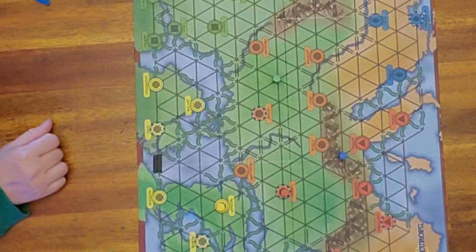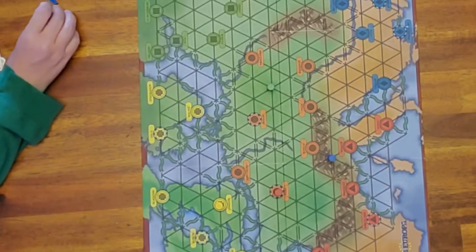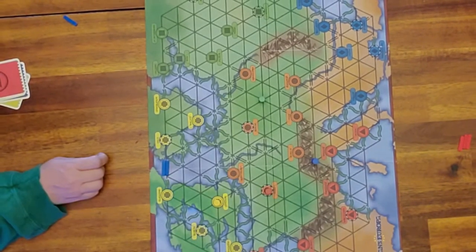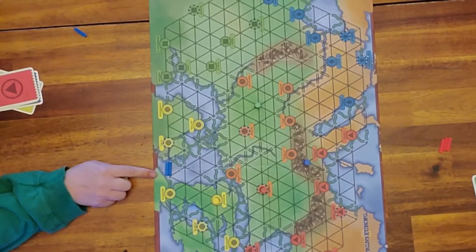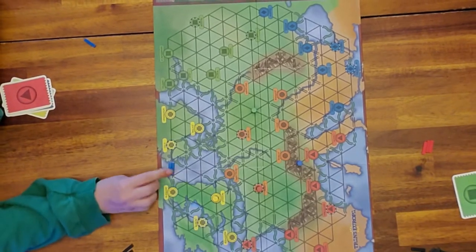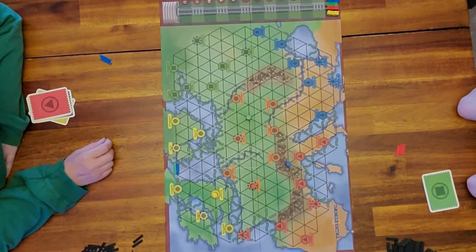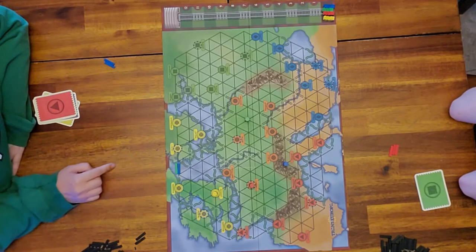On a ferry you do not have to use colored roads — you can have both black, or one of each. But if it's only blue on a ferry, only blue can use it. If blue and green are both on it, only blue and green can use that ferry; red and yellow would have to find a different route.